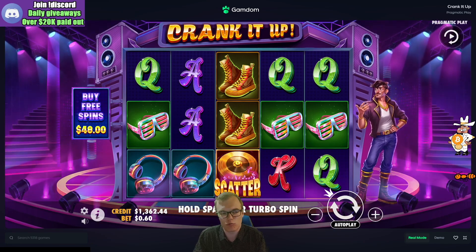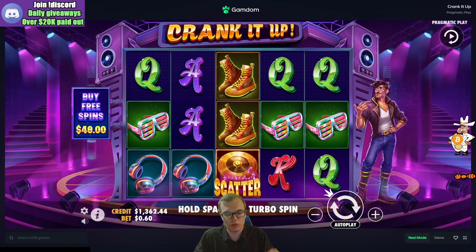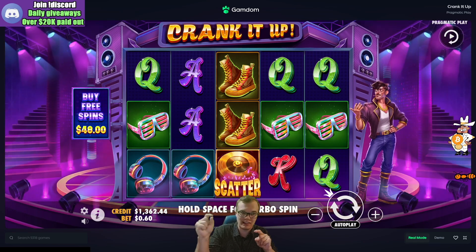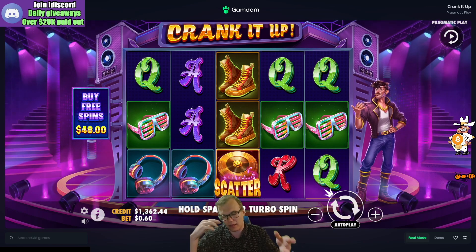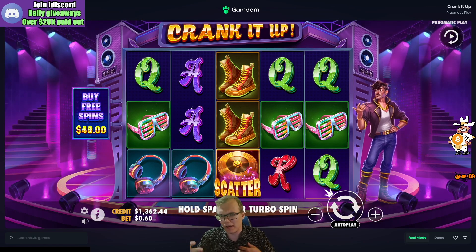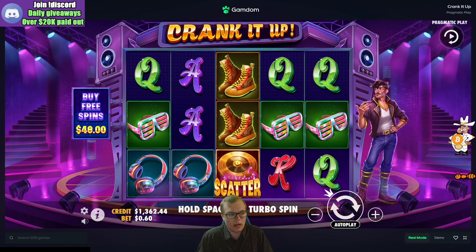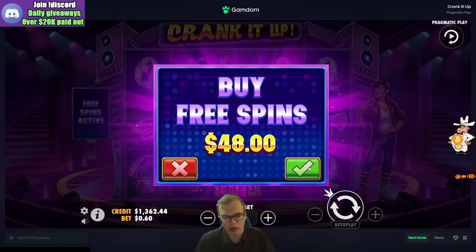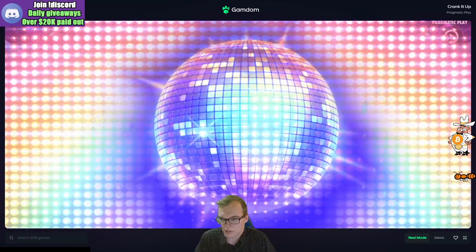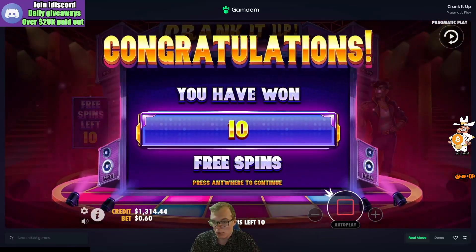It's kind of interesting - you can get retrigs, and there are sticky wilds that go into place. If you get wilds that land on top of the same spot, they get a multiplier. At the very last spin the wilds show up and you go to town. We'll start with a $48 bonus buy and see what we can make out of this.